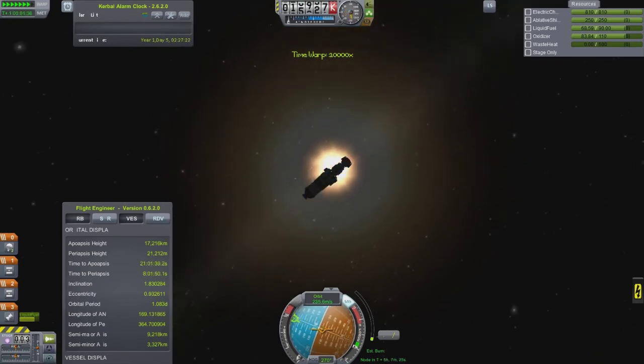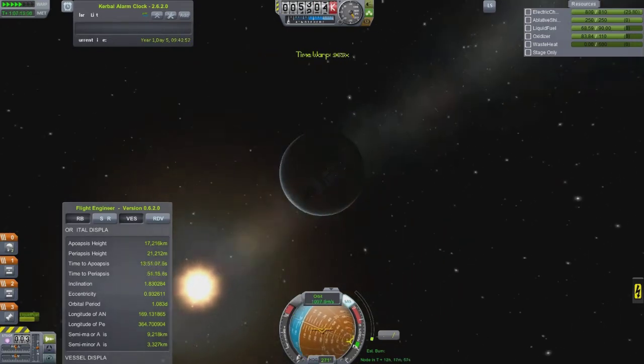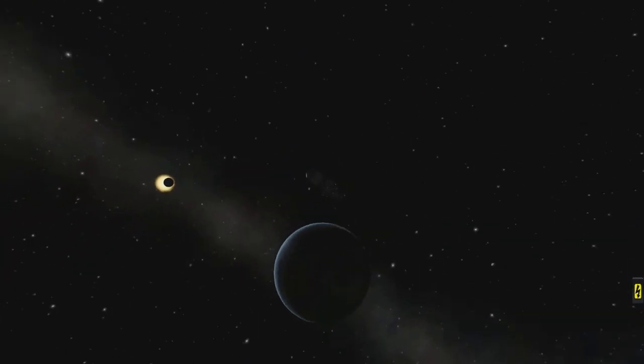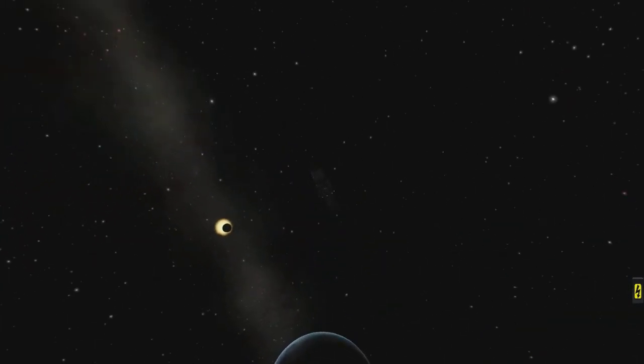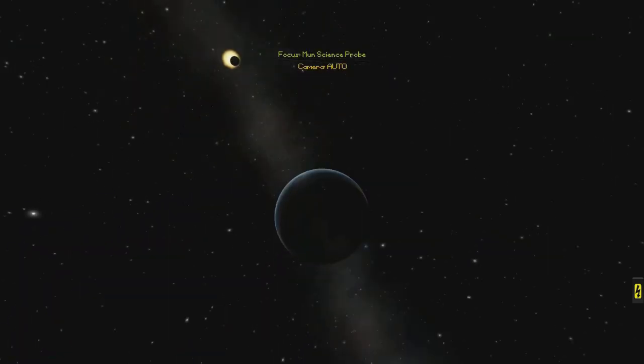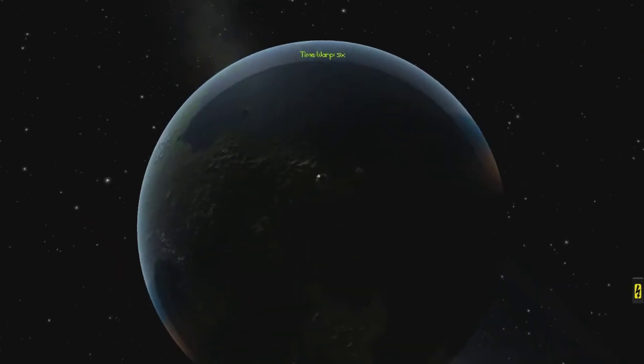Also, if you're doing a manned mission and you want to transmit science, you also need a direct or indirect link back to Kerbal Space Command. And there we have a nice solar eclipse — the moon was eclipsing the sun and it's just moving out. And now we are back.